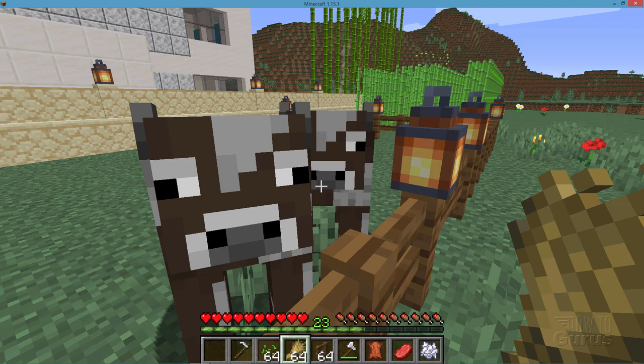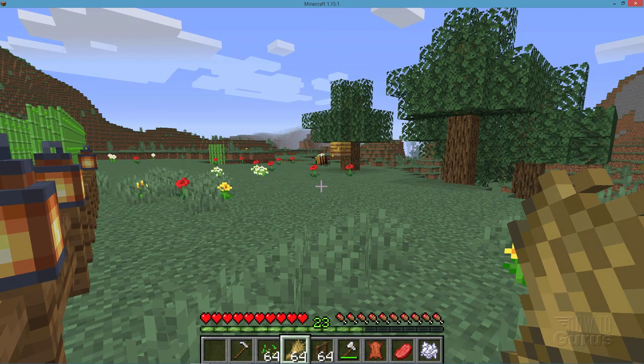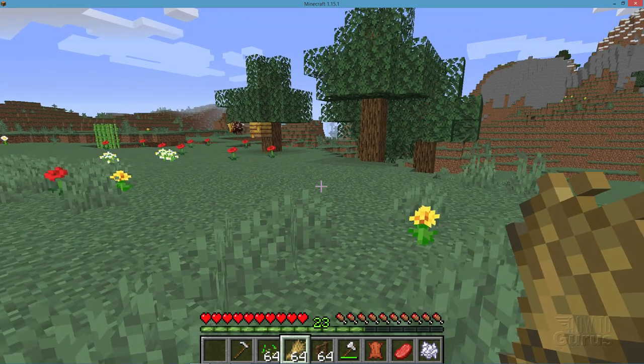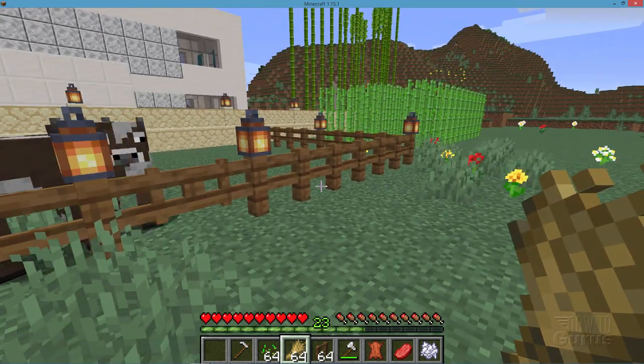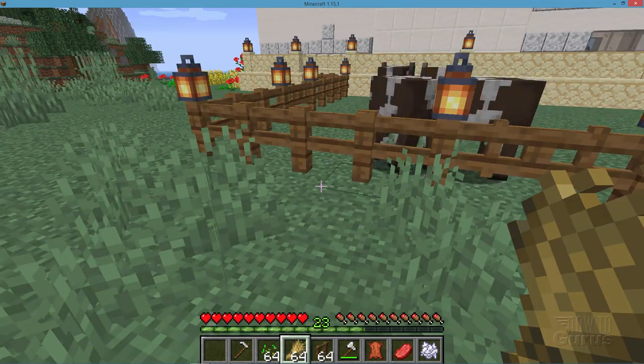Cows only drop zero to two leather, and because of that you may need to have a lot more cows. To make the books we need for making our enchantment stand full power, we're going to need 45 leather. So that means at least 45 cows — more likely more than 45 cows.